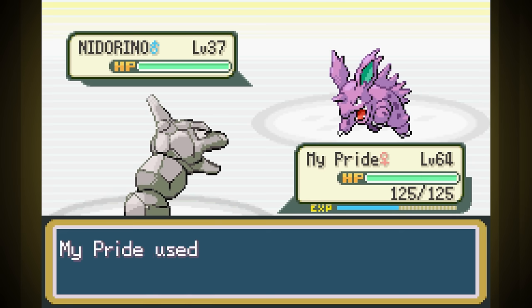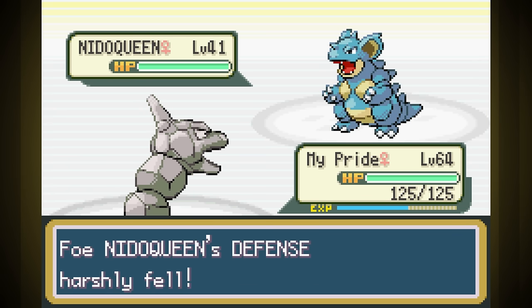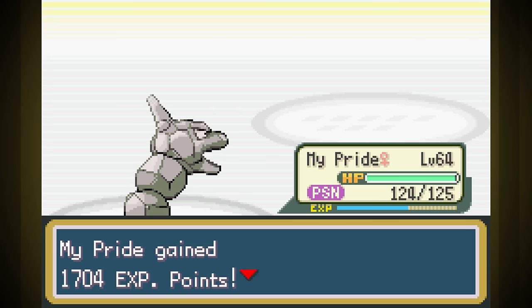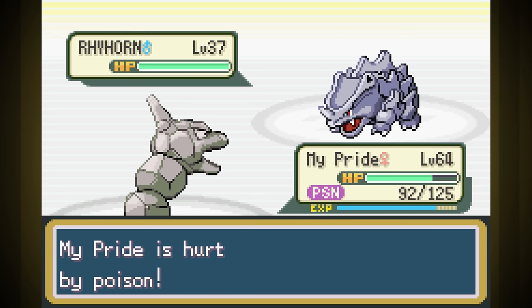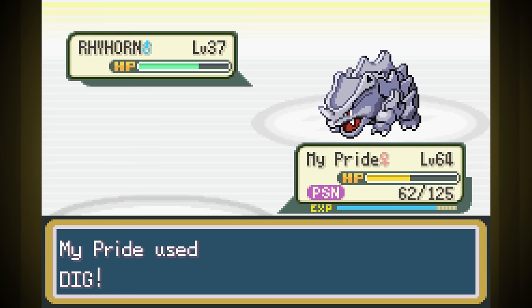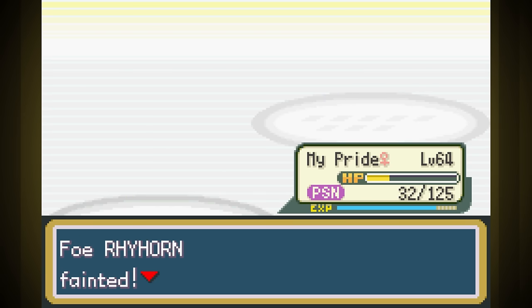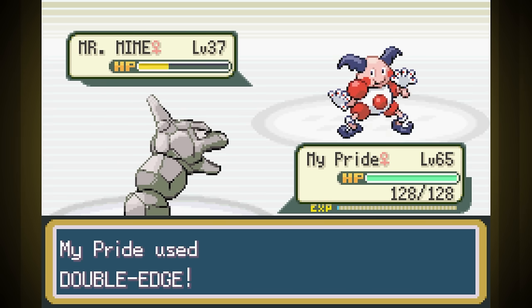Giovanni is next, and for possibly the first time ever, he's giving me more issues than Rival Fievel. Nidorina is first and I took him out in one shot. Second is Nidoqueen — I Screeched, her Poison Sting did just about nothing, and we one-shot her with Dig, but got poisoned by her ability. Kangaskhan loses half her health to Double Edge and hardly hurts us. Rhyhorn went down in two Digs, but Dig wastes turns and the poison is really starting to weaken us. By the time we win the battle, we were just about to hit red health. Sabrina's Psychic Gym ended up being an incredibly easy one-shot sweep at this level with Double Edge.